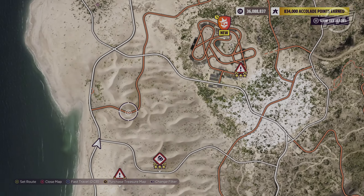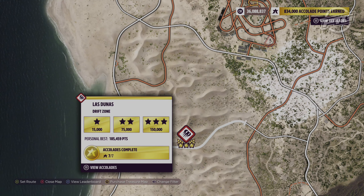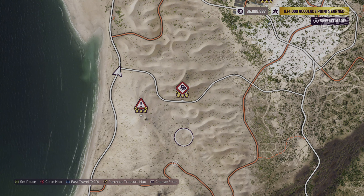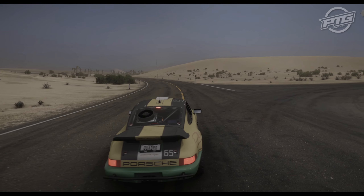Hi everyone and welcome to this week's treasure hunt. The puzzle is not very difficult. All you need to do is score two stars in Las Dunas Drift Zone while driving a 1989 Porsche Desert Flyer — this one.